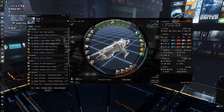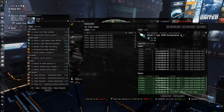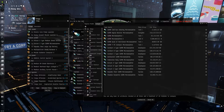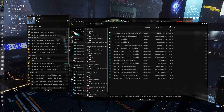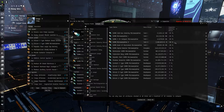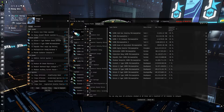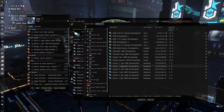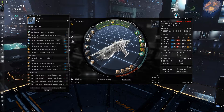The biggest change for this fit is the lack of afterburner — we've had to switch to a micro warp drive and went for a semi-pimp one at about 80 million ISK. The big thing with MWDs is they nerf your cap and really hurt stable fits. A T2 MWD gives around minus 20% overall cap capacity. The Gisty one is good on fitting — we needed it for the CPU — and it only gives a cap nerf of seven percent, which is really important.